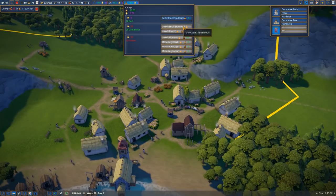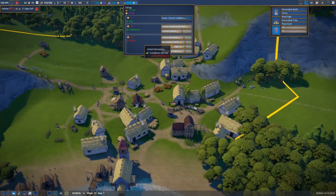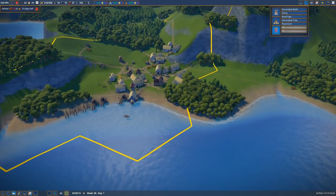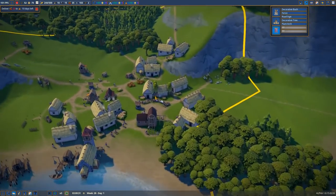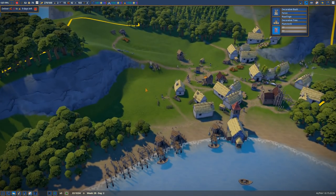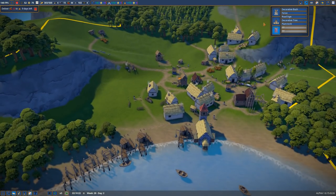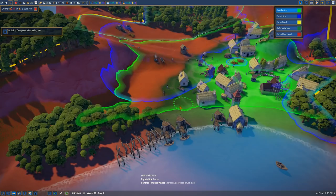That prestige lets us buy things like stone walls, a proper church instead of a rustic one, and eventually a monastery — sounds really good. When we get the better stuff, we'll expand out here. This area will be the main zone, and over here is more of the industry. The fishermen go to church, bless their boats, and get a better catch.